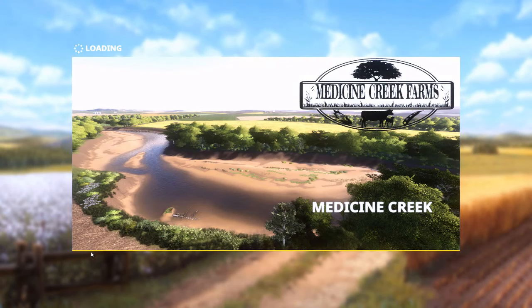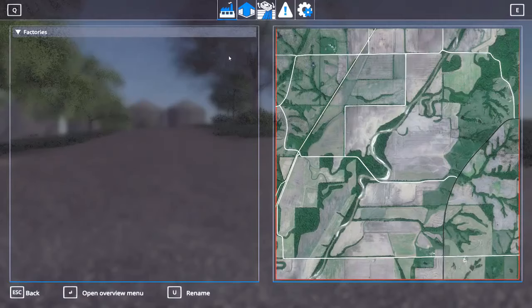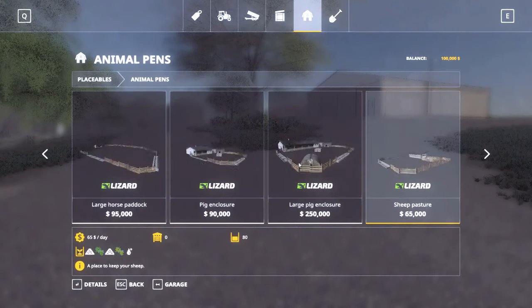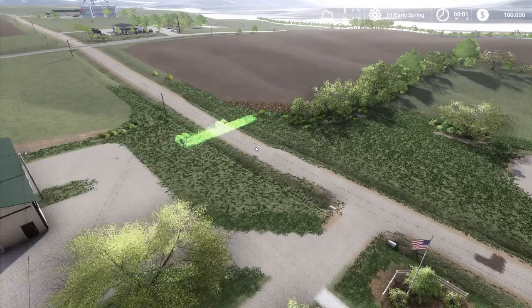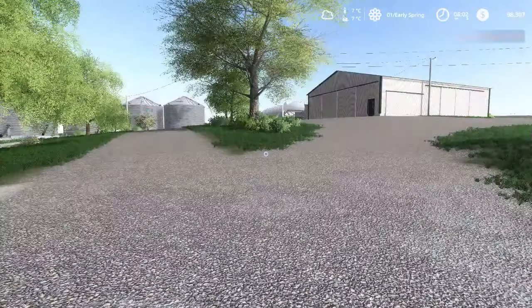I'll demonstrate that the calves now work — you guys recognize the map, this is Medicine Creek. I'm gonna drop a calf pen down somewhere random just to demonstrate that they do indeed work. I turned on place-anywhere to make this quick, just put it right there on the front lawn for demonstration purposes.